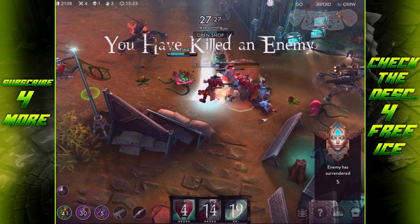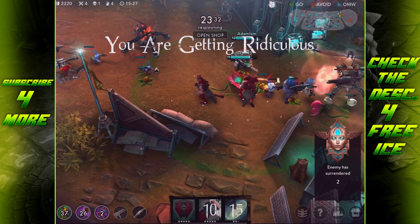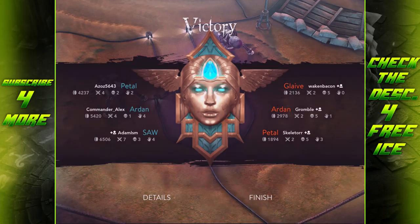Vengeance is basically his equivalent of energy and is used to activate his different abilities. When you use an ability you'll consume some of it, so be conscious of that. Some abilities will actually drain your Vengeance, so think carefully about the order you use your abilities in.